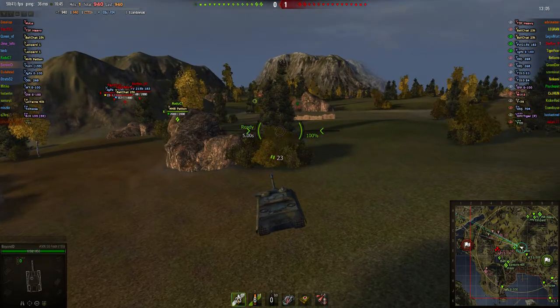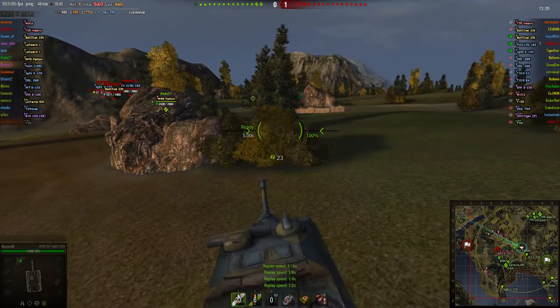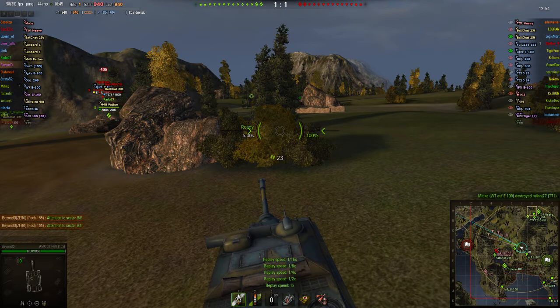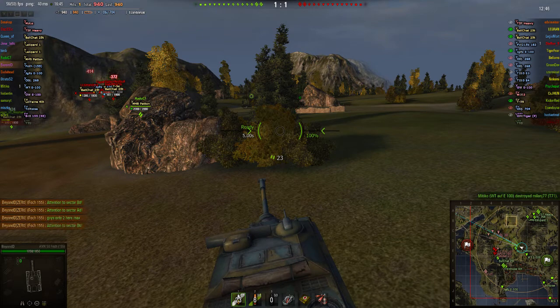So I'll start to replay here. What I basically do is I notice at one point that there's only two guys unspotted. Our guys at B8 and B9 still aren't moving in, so I already click on the map. I start typing, saying guys, there's only two guys here at B6 — can you just go and rush these guys so we can win this battle?